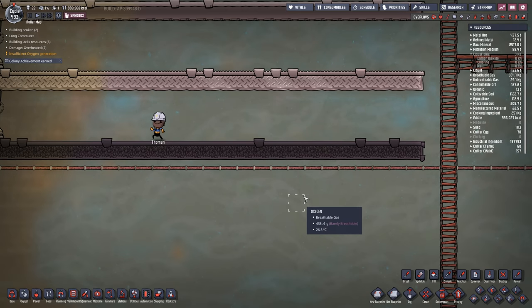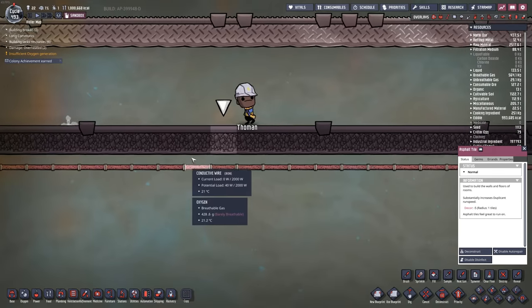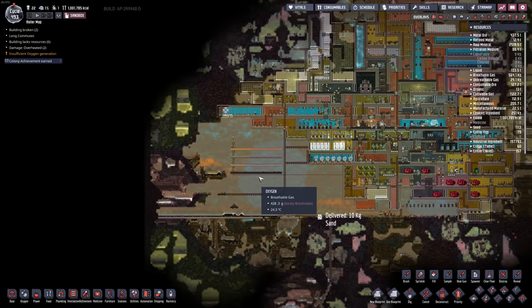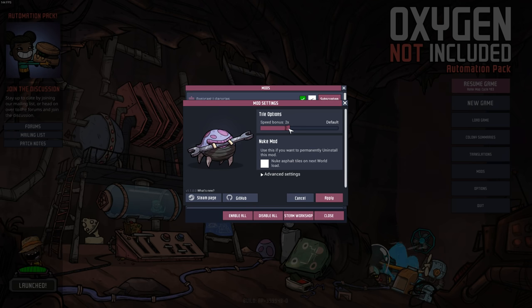But look at that speed! And if you want even more speed, you can adjust how much the asphalt tiles will increase your duplicates' speed. By default it's a 100% boost, but you can crank it up — if you go into mods here and go under settings, you can crank this all the way up to 20x.